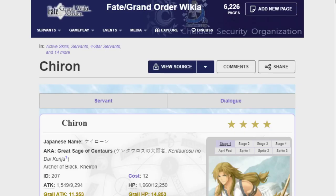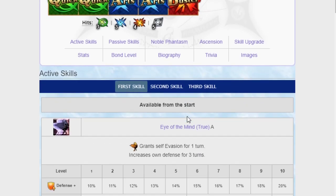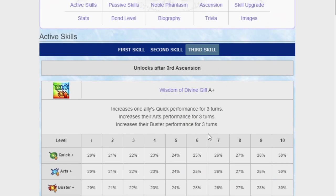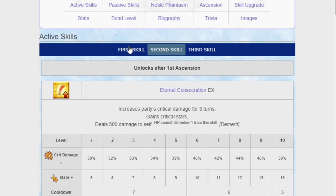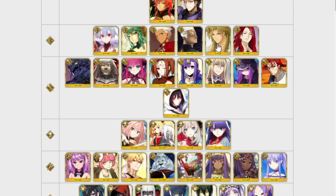Chiron is an Arts Anti-Unit who removes all defensive buffs. The reason I wanted to mention him is because he has a pretty good support skill that gives one ally Quick, Arts, and Buster performance — 30%, 30%, 30%. The only thing he doesn't give is NP gain, but he does give Crit Stars. He's a very different kind of unit — not usually someone's first pick, but with enough buildup he's pretty solid.